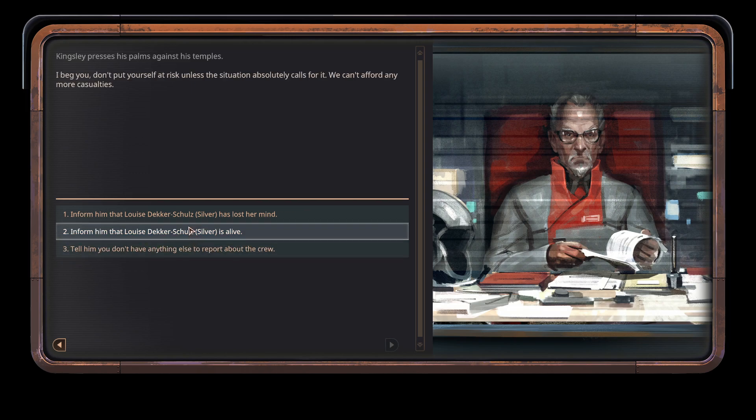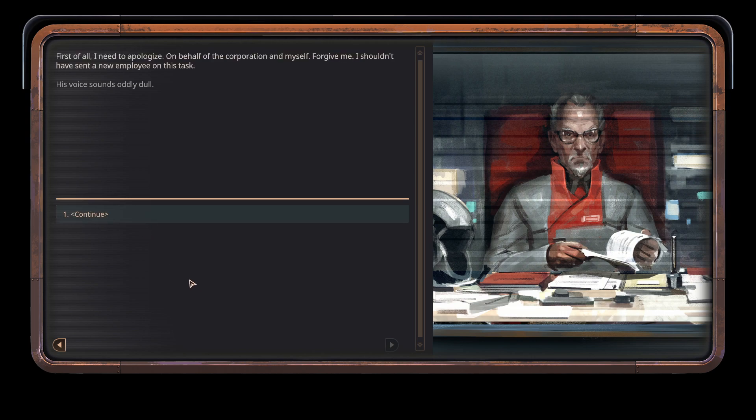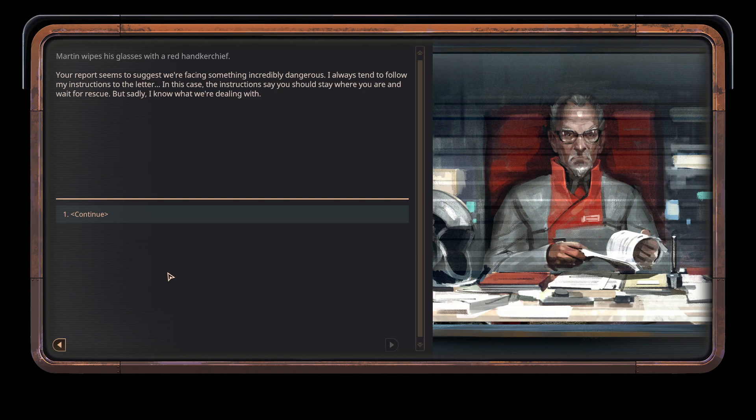And this one — Maria is dead. Kingsley presses his palms against his temples. I beg you. Don't put yourself at risk unless the situation absolutely calls for it. Well, she's technically still alive. The director makes a note in the documents. Thank heavens. Once your report is over, director Kingsley becomes lost in thought. First of all, I need to apologize. On behalf of the corporation and myself, forgive me — I shouldn't have sent a new employee on this task. Martin wipes his glasses with a red handkerchief. Your report seems to suggest we're facing something incredibly dangerous. I always tend to follow my instructions to the letter. In this case, the instructions say you should stay where you are and wait for rescue.